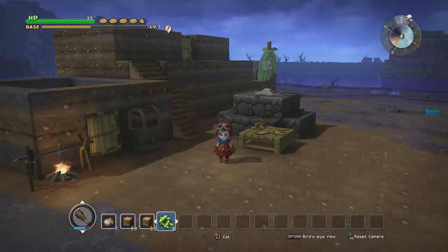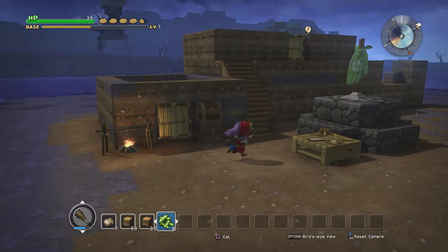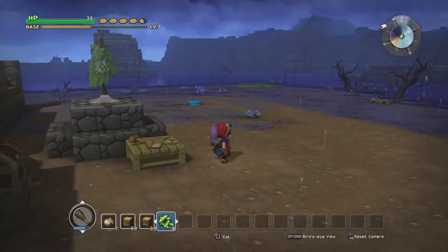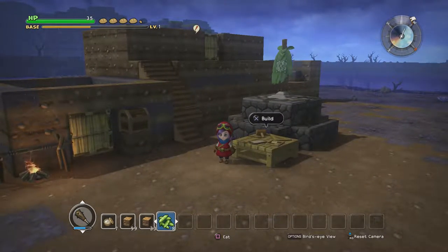Hey guys, it's Sammy and welcome back to another part of Dragon Quest Builders. Where we left off, we entered chapter two and did a little bit of reconstruction. I'm trying to plan out where I want everything, and I realized I'm running really low on food. I was able to make 15 of those beans but we need them for other stuff, so we need to get food but we also need to take care of a couple quests.